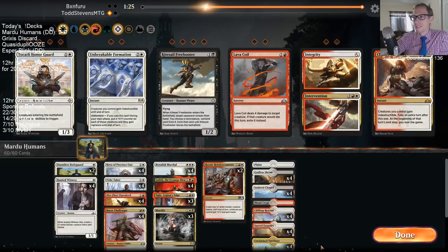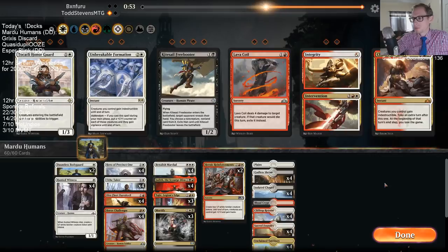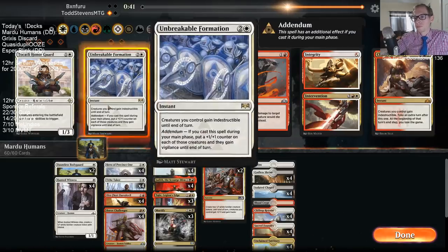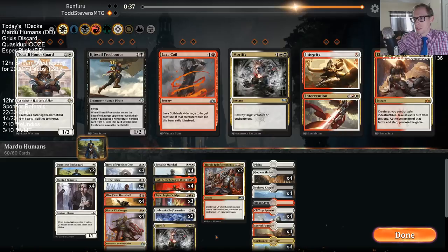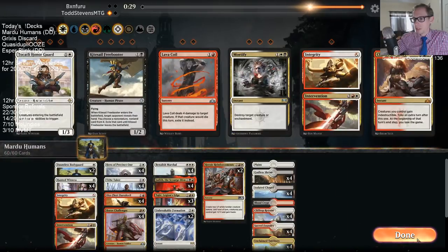Looks like Blue-Black Control or Blue-Black with Thought Erasure. Kitesail Freebooter is screaming at me to put in, but I still don't love it — it dies very easily, and I don't think I want it against a very removal-heavy deck. I'd want it if this is Duress. Let's play Unbreakable Formations and take out Mortify, play Integrity instead, and go from there. Dire Fleet Daredevils are basically removal if our opponent boards in Thief of Sanity.